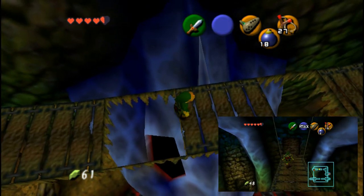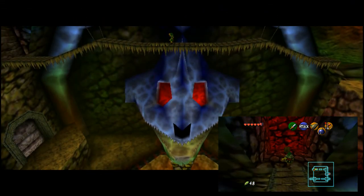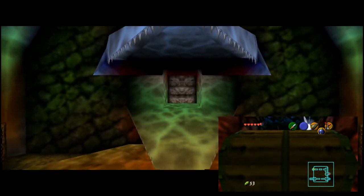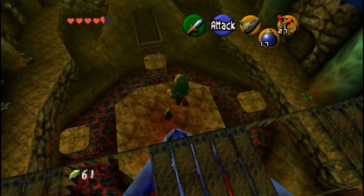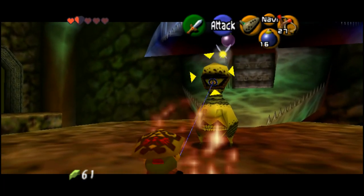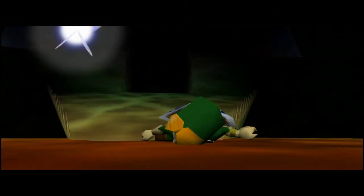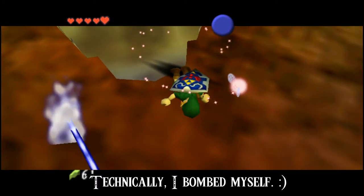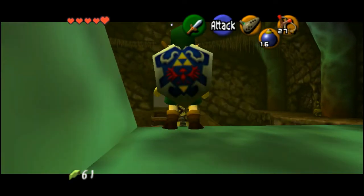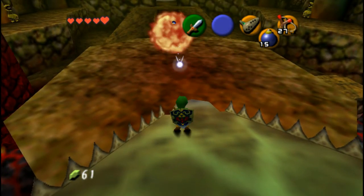Don't fall. Also note there's another bomb wall at the end of this bridge — it doesn't have much importance, I think it has some rupees in it. The mouth is open, I'm going into the last room of the dungeon. Ow, ow, ow — did you just kill me? That's it, you're going down. Let me give you a bomb to the face. Revenge is sweet!